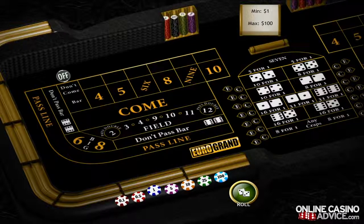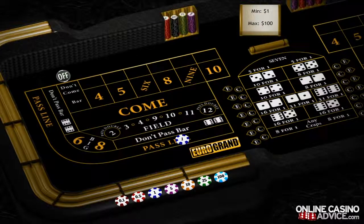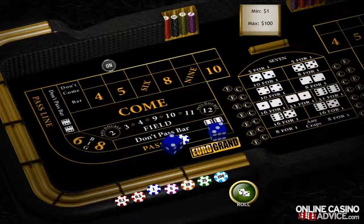Place bets can be made once the point has been established. Let's place a simple pass line bet hoping to establish a point. And our point is five. Now we can make a place bet. A place bet can be made on the numbers four, five, six, eight, nine, and ten.